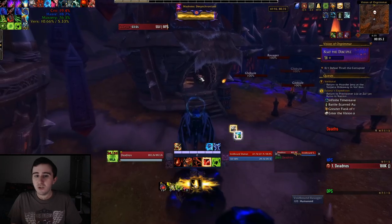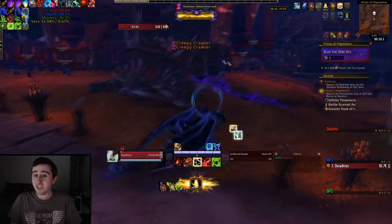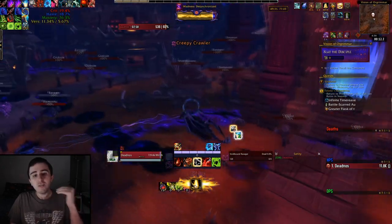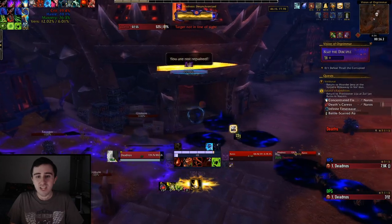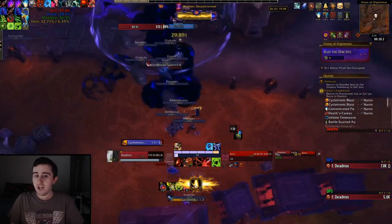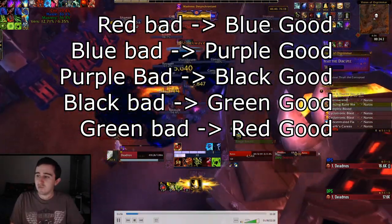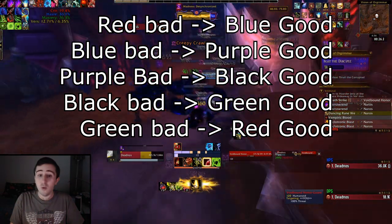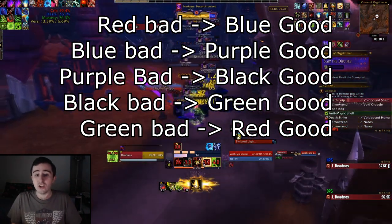The first thing I always do in this vision is check the hut here. I'm quickly mousing over — Vial of Mysterious Red Liquid. Whatever vial is in that hut is always the bad vial, the one that drains your sanity. Based on which one that is, that guarantees a certain other color is the good one. Since the red one is bad, I know that the blue one is always good for this run.